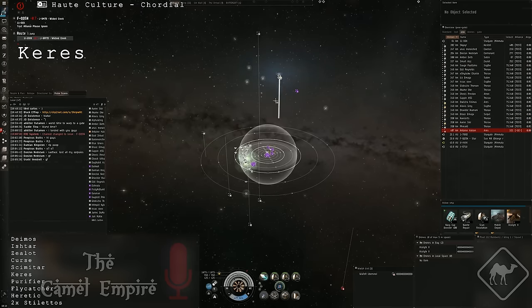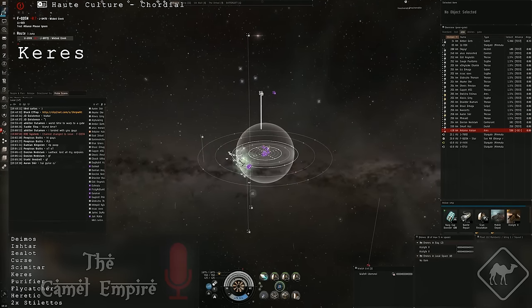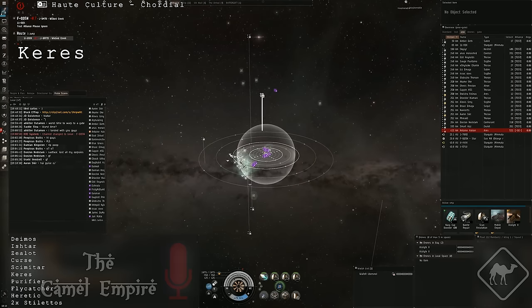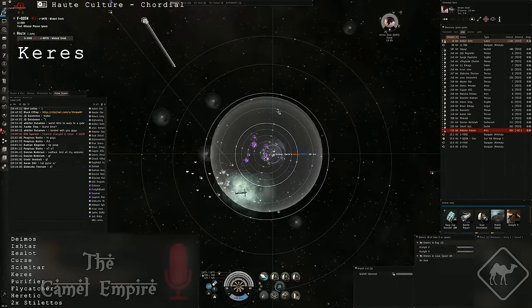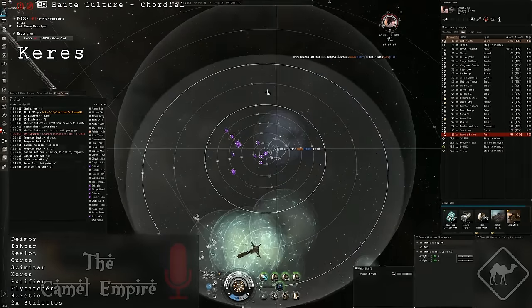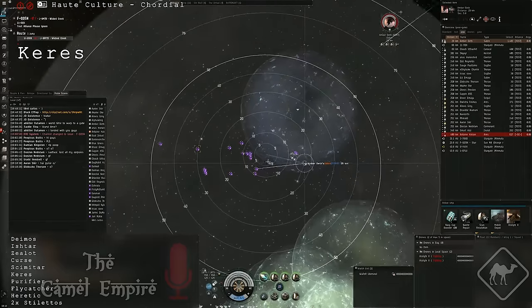They're not really aligned towards the line — get them aligned towards the line, oh shit, link's running again. I'm behind them. Kill the Sabre, kill the Sabre. Let's get below them so if they warp in we'll be away from them. Okay, burn below, burn below, burn below. Burn downwards.